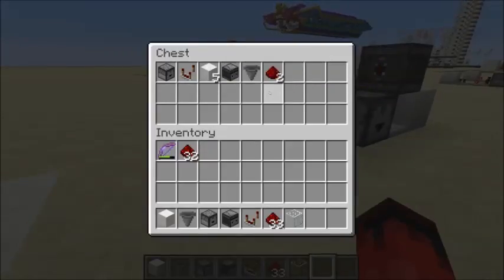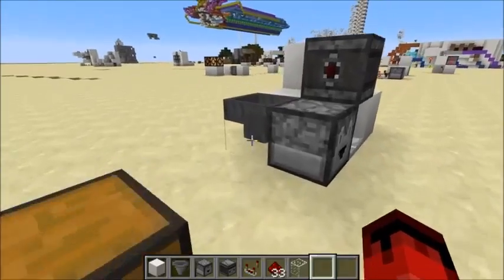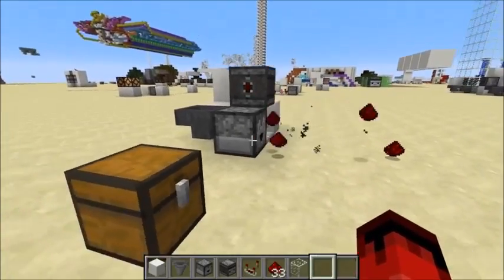The materials you need to make it are in this chest, and if we put some items in you can see they'll be spat out.